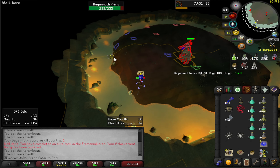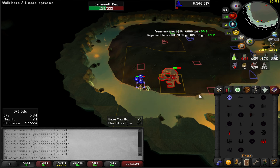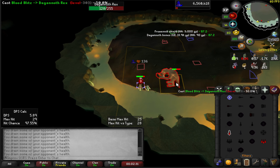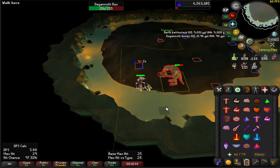I think I have the rotation down. I'm just going to kill Rex and Prime — it's easier to kill two. Getting the setup for all three is a pain and I have to make sure I'm killing the third one fast enough. It's just a whole thing.